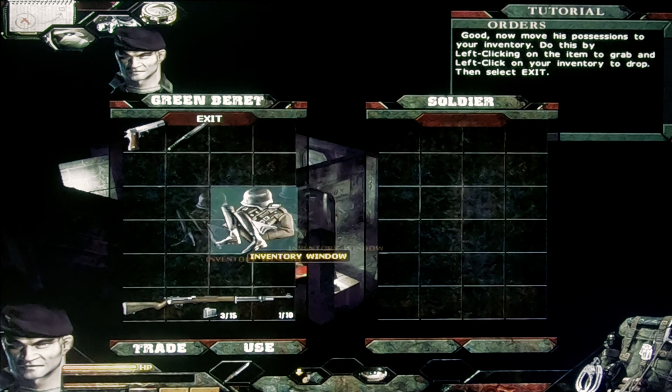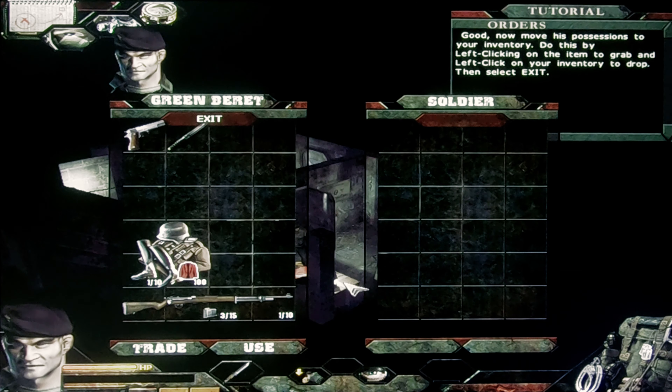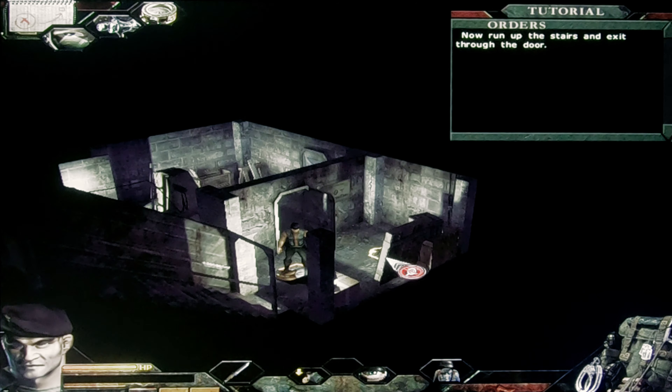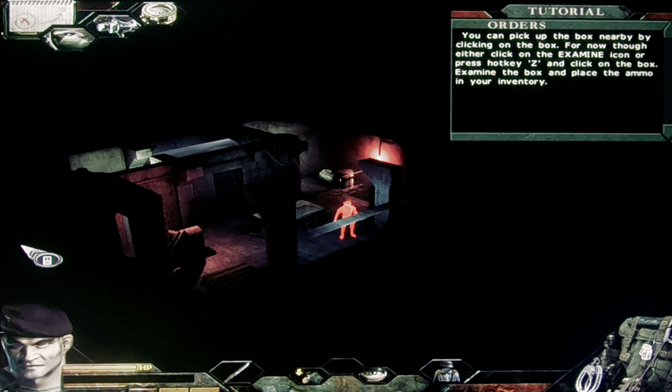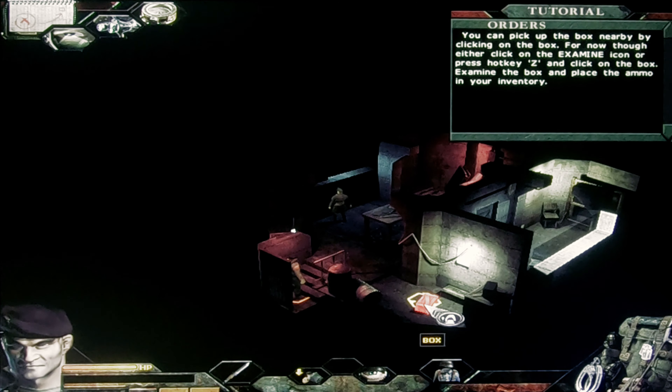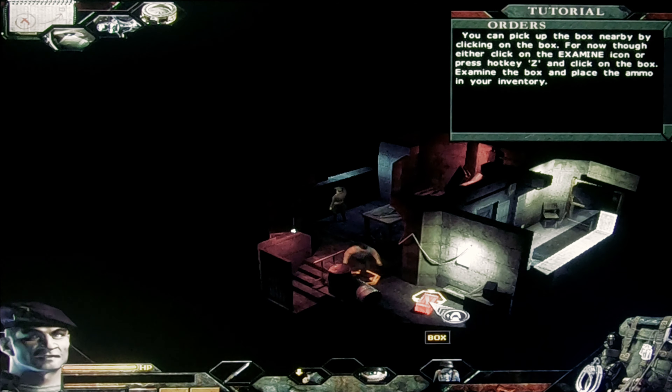Now move his possessions to your inventory. Run up the stairs and exit through the door. You can pick up the box nearby by clicking on it, or either click on the examine icon or press hotkey Z and click on the box. Examine the box and place the ammo in your inventory.